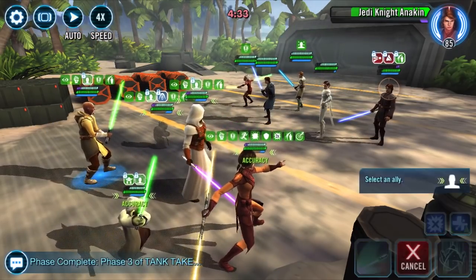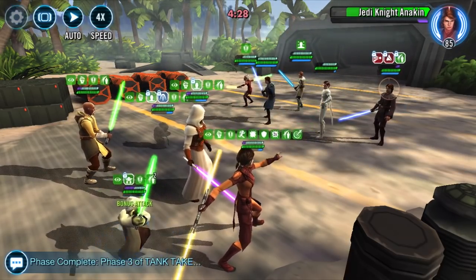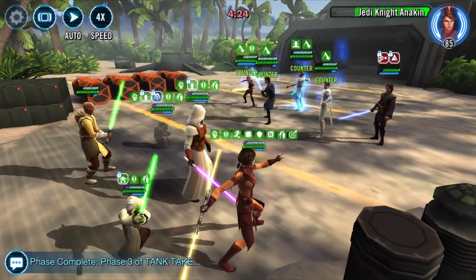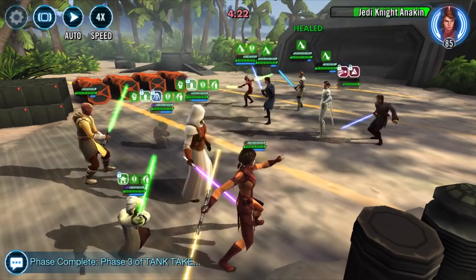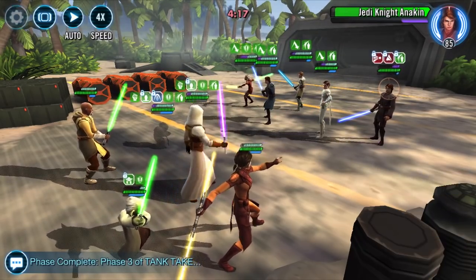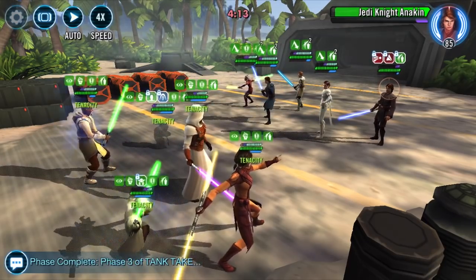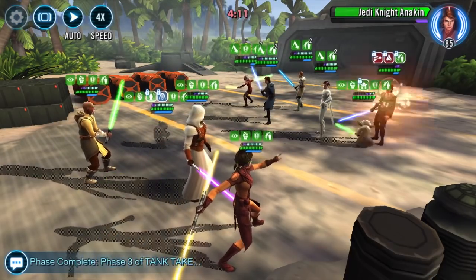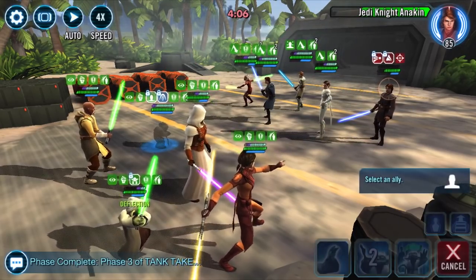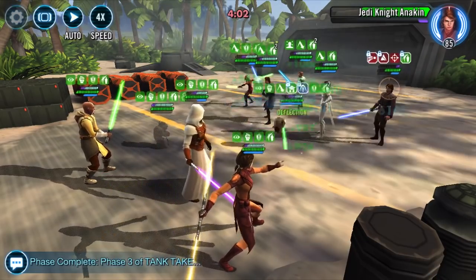It takes some time — you've got to chew through that protection, which is obviously very difficult. Doing basics and then AOEs whenever we can. Anytime there's a counter or another turn attack he's going to get that protection back up. Spread the buffs around. I like to go for Jedi Knight Anakin first because he really is the most dangerous unit on this team.